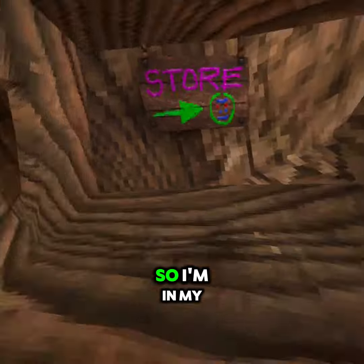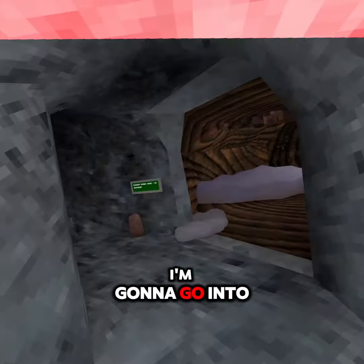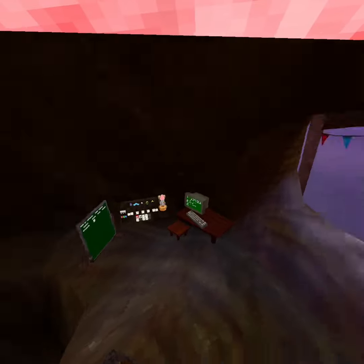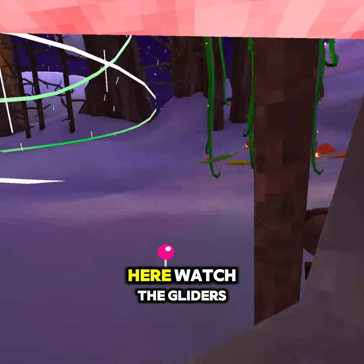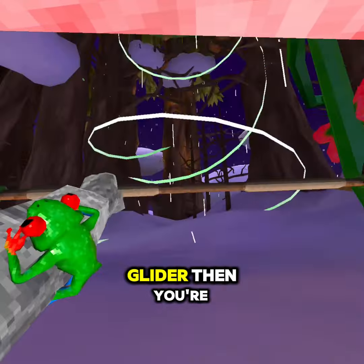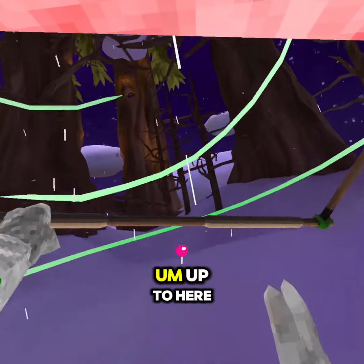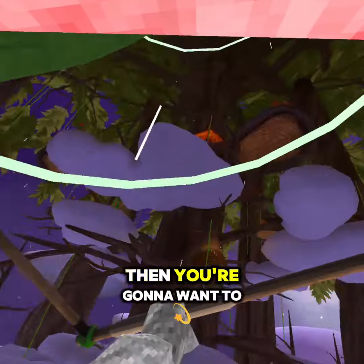So I'm in my private lobby right now. I'm gonna go into Clouds — that's the cloud glitch. You're gonna go over here to the gliders, you want to grab a glider, then you're gonna jump over here, up to here.